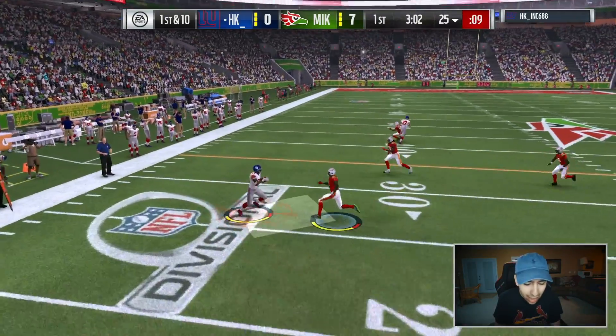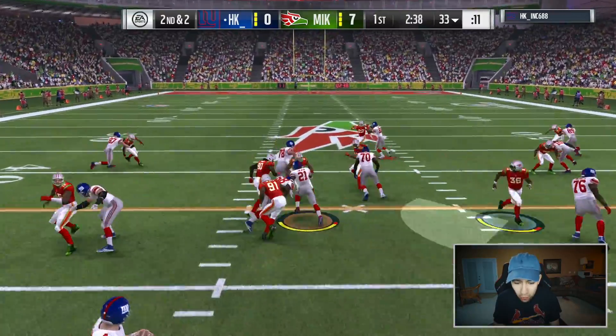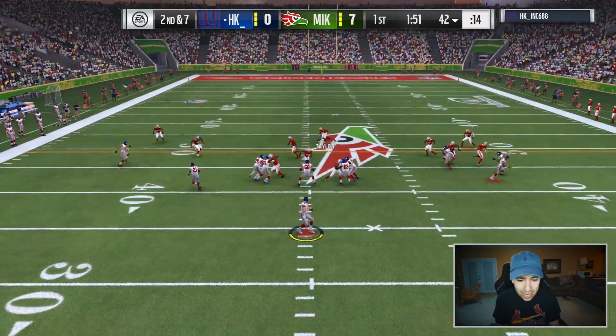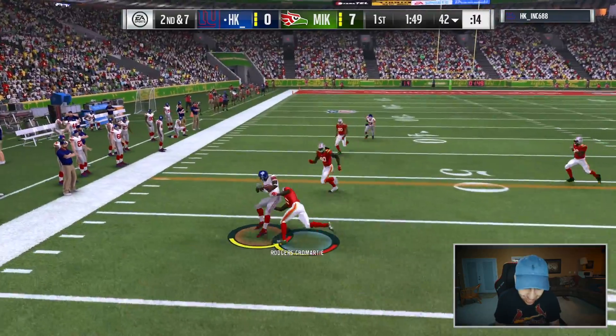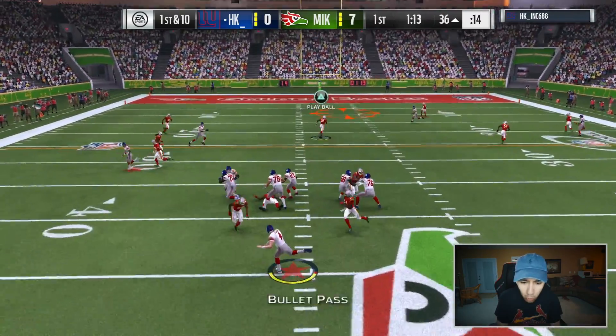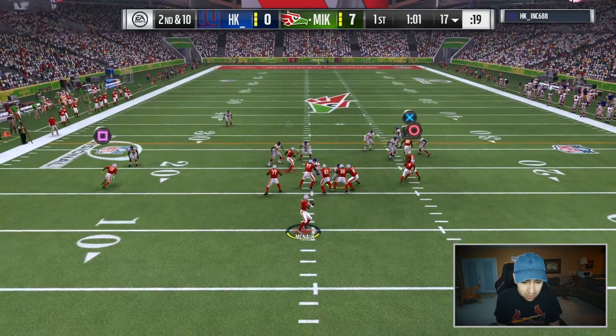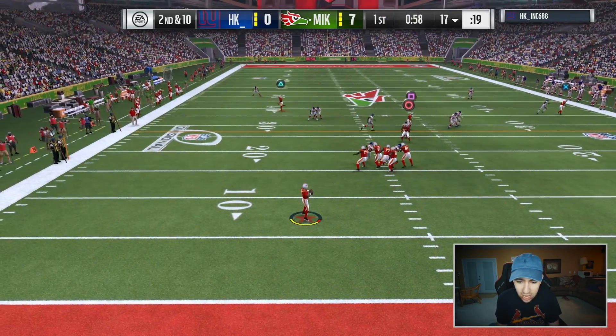Defense, it's time to absolutely lock up. He went to the running back route — stop LT. All I need is for him to throw the ball over the middle one time or we get a fumble. Still going to the flats — I've got to give up something. It's a play action — I know you want to go over the middle. Sean Taylor, let's get it! This guy is so good in every game I play. Steve McNair, I need you to make some plays for me, Big Dog.